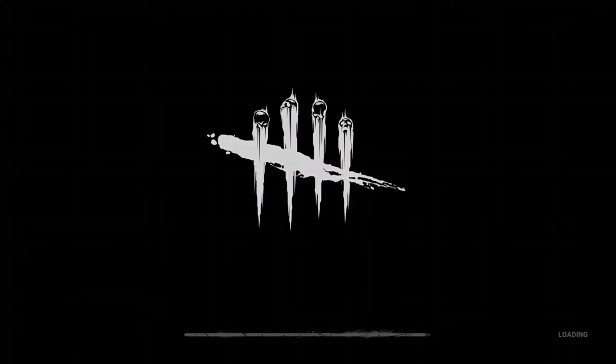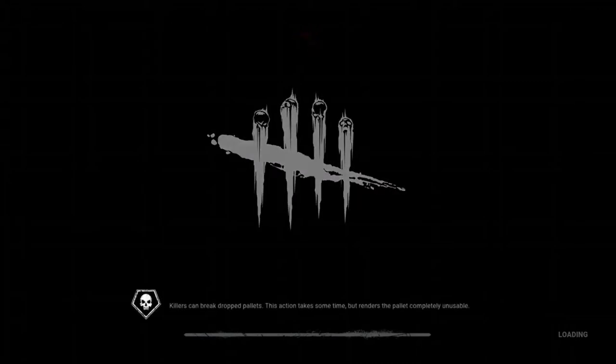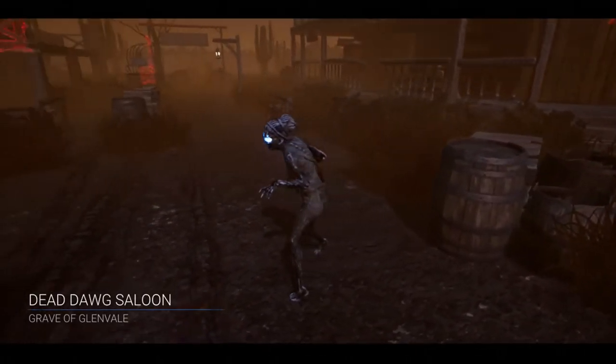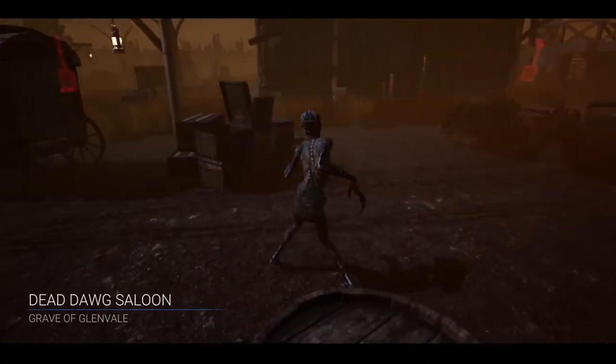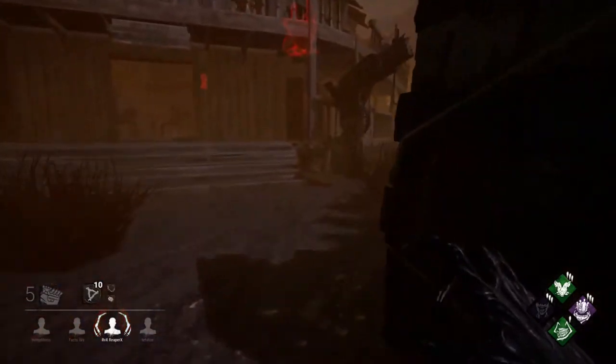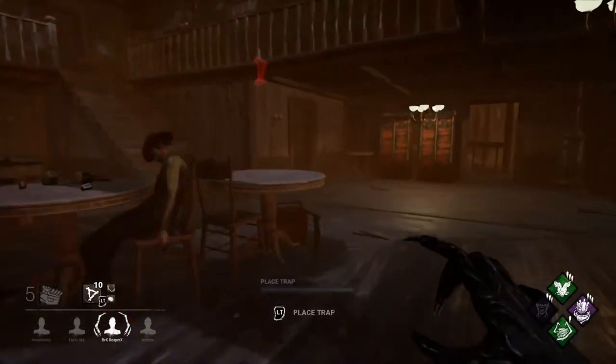I'm going to play as the Hag. Her power is that she places these triangles on the ground, and if a survivor steps close to one, an image of her — basically a 3D hologram — jumps out of the ground, and I can teleport to it within a certain range. She is really good for stopping pallets because if you have a trap at a pallet you can teleport to it and smack a survivor, rendering them running around useless. They can't loop the pallet because you already smacked them.